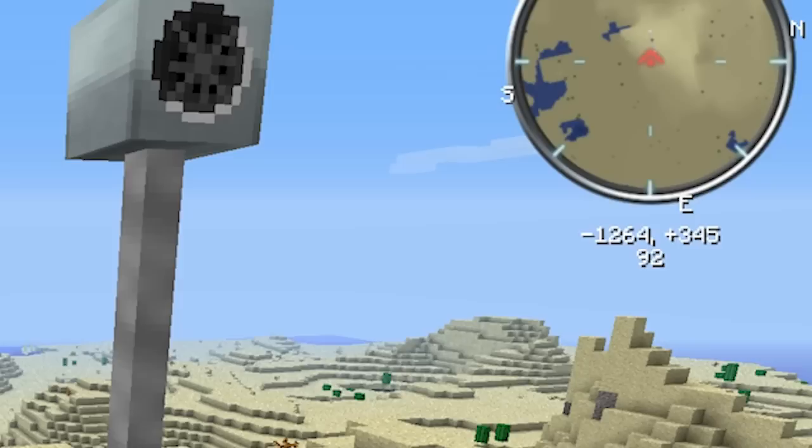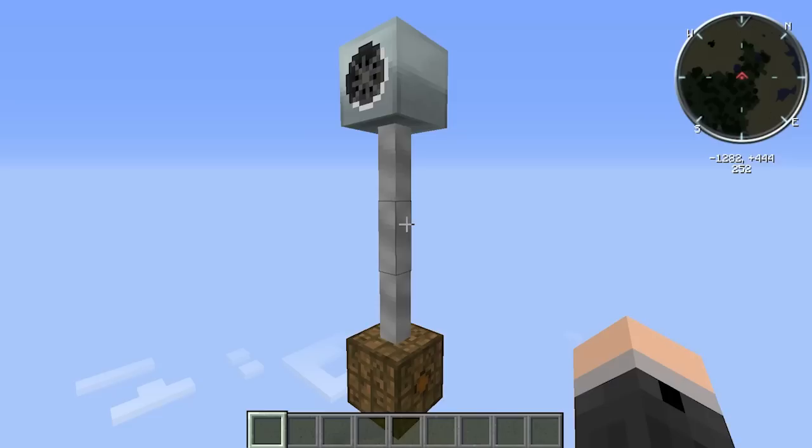The main factor is height. Windmills placed below layer 64 will not generate any energy at all. Windmills placed above layer 64 will generate an estimated daily energy total based on the following formula: 480 energy units multiplied by the height minus 64.